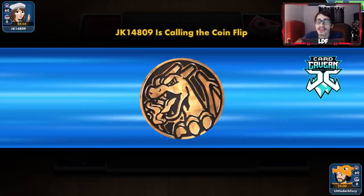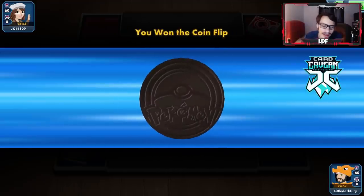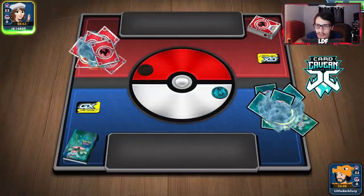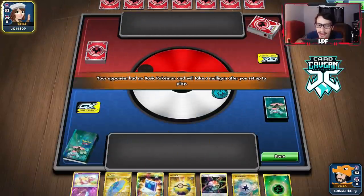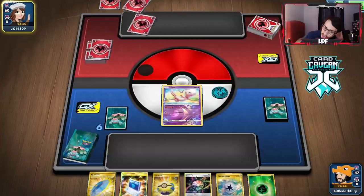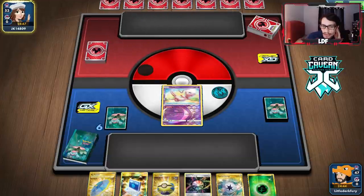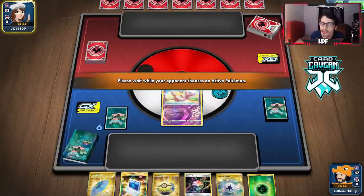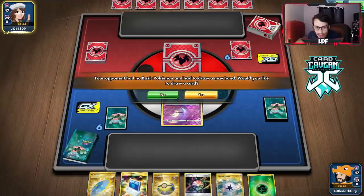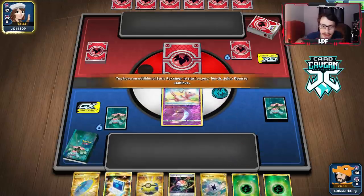Getting into another match — it looks like we've run into a fire deck, and this is exactly why we play Inteleon in the deck. I think I want to make my opponent go first. It's still logical even though we're playing a Stage 2 deck. Not a very good hand — we can Quick Ball for Grookey. I want to build up a Grookey as soon as possible so we can attack with Inteleon. They're playing Charizard VMAX.